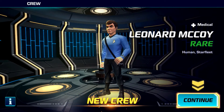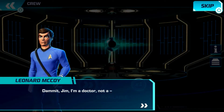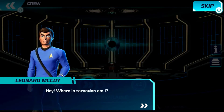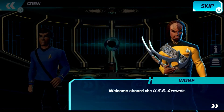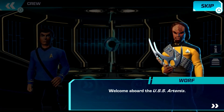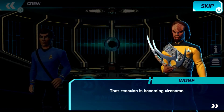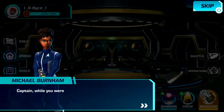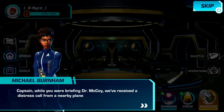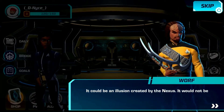So we have Leonard McCoy — rare human Starfleet. His card says 'continue damage him' and 'I'm a doctor not a blank.' I feel like I've heard that reference but I don't know exactly where it's from — leave a comment and let me know how it's supposed to end. Okay, Mikhail is briefing Dr. McCoy, so McCoy being a doctor will probably be our healer more than likely.